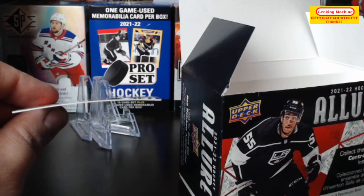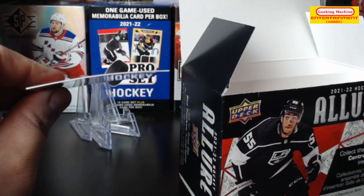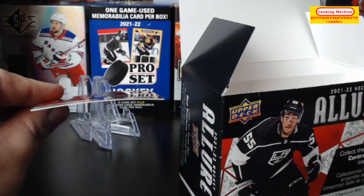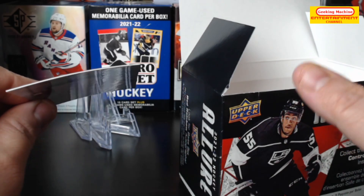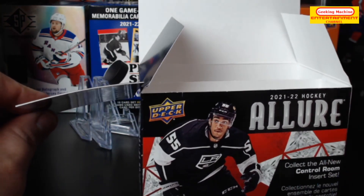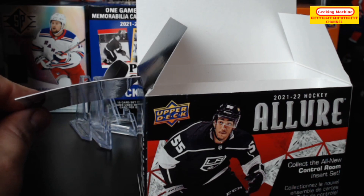Hey guys, hello and welcome to today's video. You see this card on the left? This is definitely not straight, and this is definitely not the only card that has this problem in this blaster box of 2021-22 Allure. Come on Upper Deck, I'd be embarrassed if I were you — get it together guys.